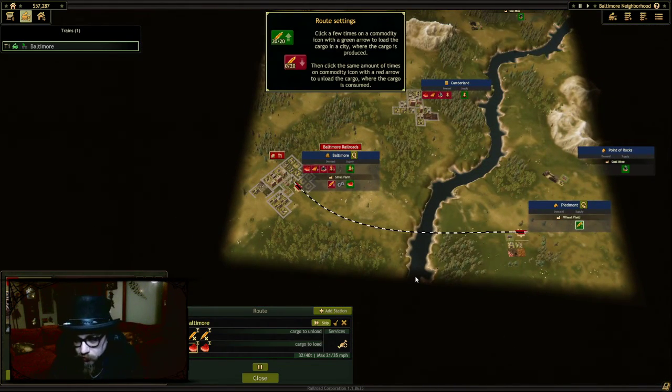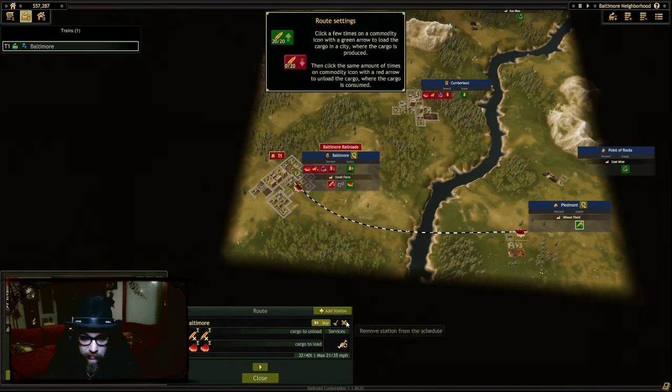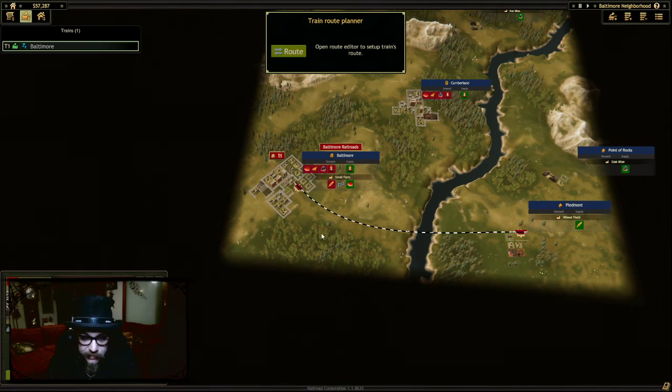Don't tell me what I can and can't do. I did this. Skip it. Close. Open route editor to help trains route. How do I do that? Route, route, route, route, route.